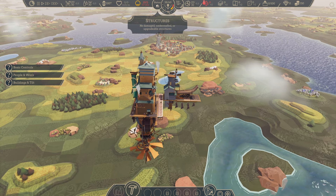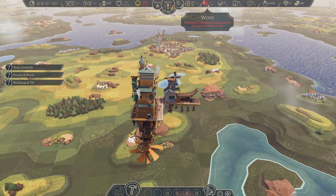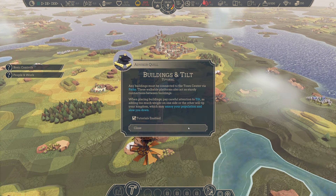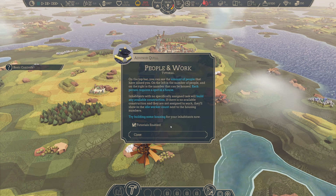This is a lift structure — speed, coal, wood. Oh, we are out of wood. Buildings and tilt. People and work. On the top bar you can see the amount of people that have joined you. Where can I see them? 48 from 60 — that's it. I have no idea.